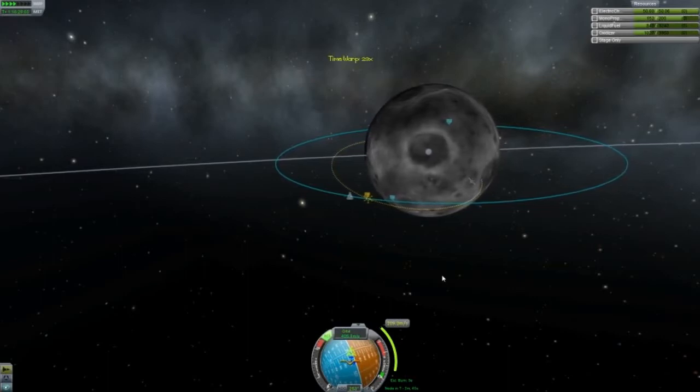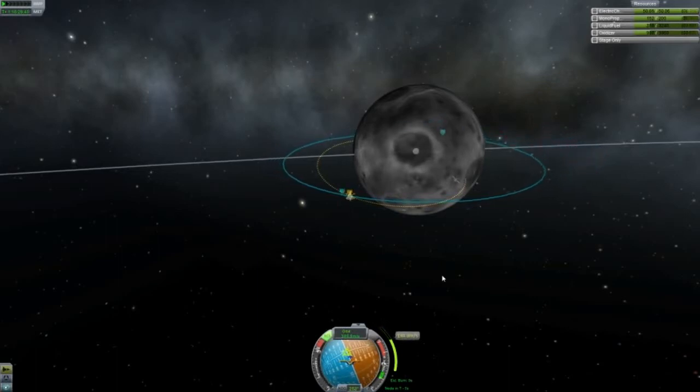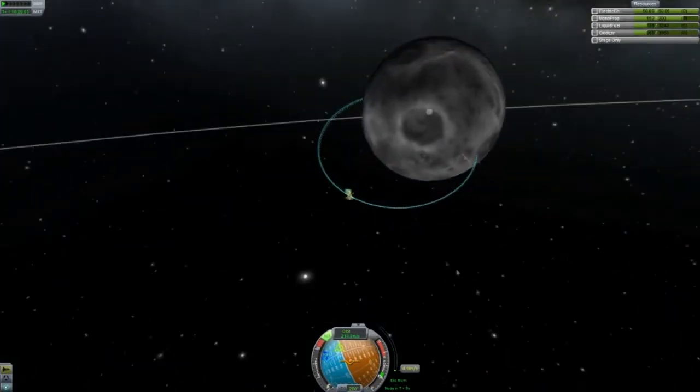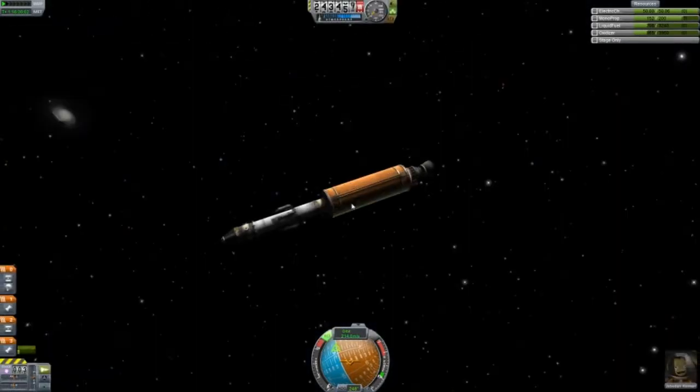Speed it up a bit. All right, just wait. Burn. Okay then, sweet. So now basically we're on a collision course with the Mun. How much fuel do I have left in this thing? I managed to get here with one of these tanks still, so I have all this fuel here.